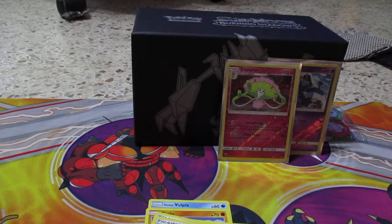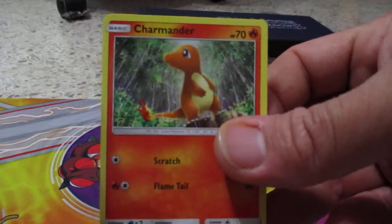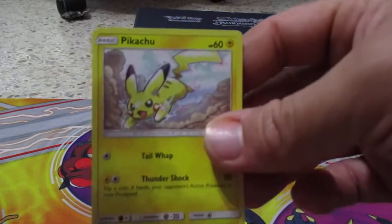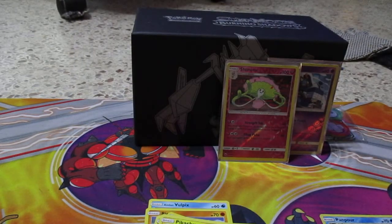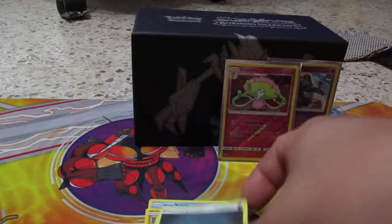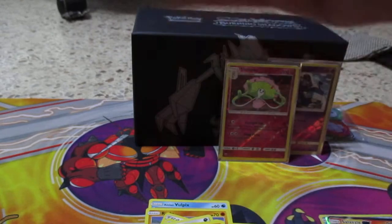Hopefully it turns around. This was the only one they had at the store so I grabbed it. We have an Alolan Rattata, Charmander, Pansear, Pikachu, Krogunk. We have a reverse holo Pansage. Here's the energy card, Metapod, Simisear, and another Porygon2. There's a code card.